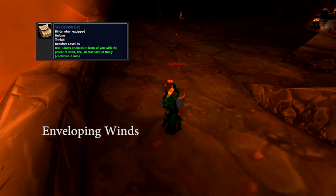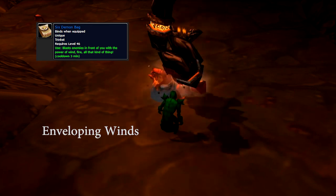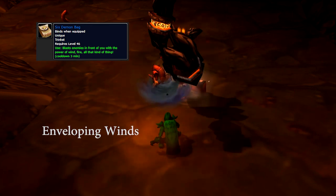Enveloping Winds is a rough copy of the Cyclone spell that Druids get in Burning Crusade. It stuns your target for up to 10 seconds, but can be broken upon the target taking damage.